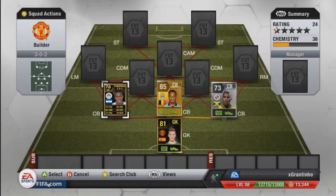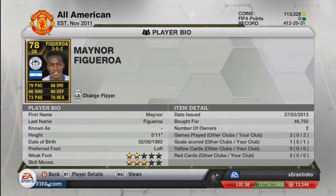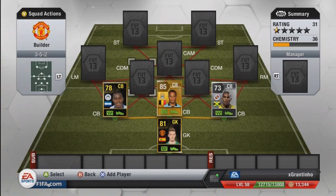The last centre-back is Inform Figueroa. I picked him up when he first came out, within the first hour, for 46,750. His price has dropped about 24 hours later to around 30k, so I'd recommend picking him up now. He's currently the joint fastest centre-back in the BPL at 79 pace — the other one being Inform Sanya. He's my favourite centre-back I've ever used in any FIFA.